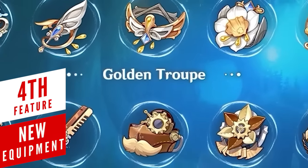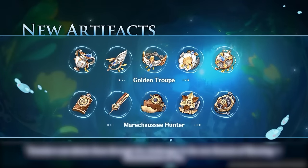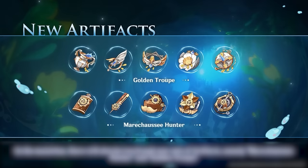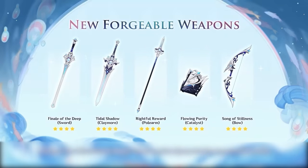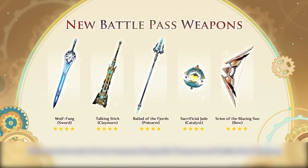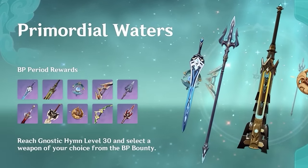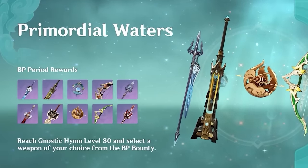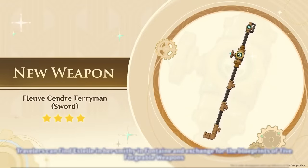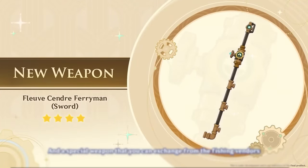With a new major update comes new equipment. We'll be able to farm 2 new artifact sets, though Hoyo is being secretive and nothing official has been revealed about them. On the brighter side, we're getting 5 new craftable weapons and 5 new battle pass weapons. What's cool about the battle pass is that these new weapons will be added alongside the existing ones, so if you're still refining old ones you can take your time. There's also a new 4-star sword available if you're ready for another fishing grind.